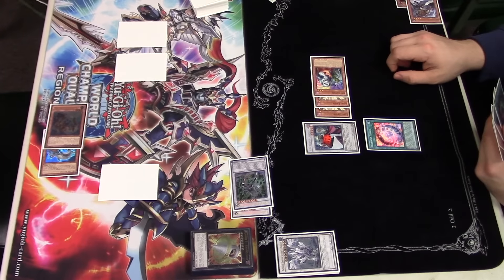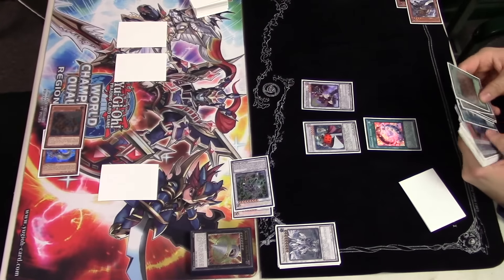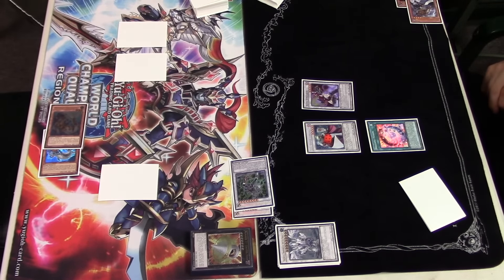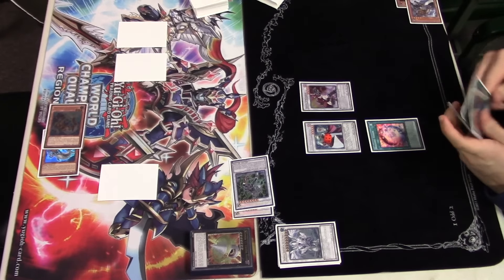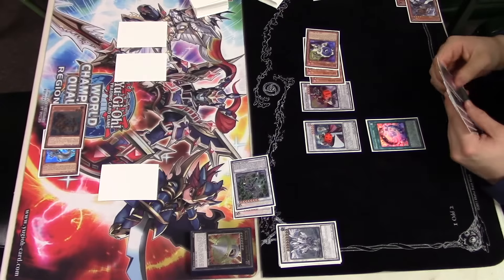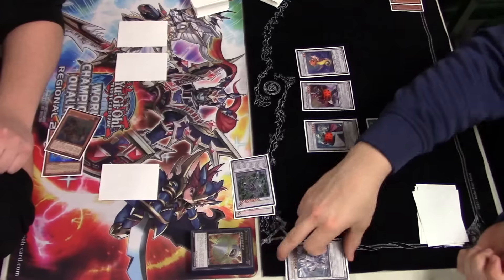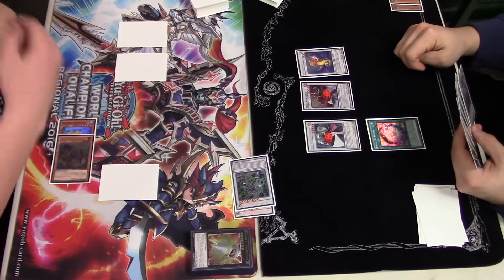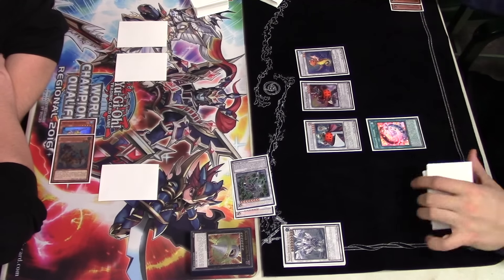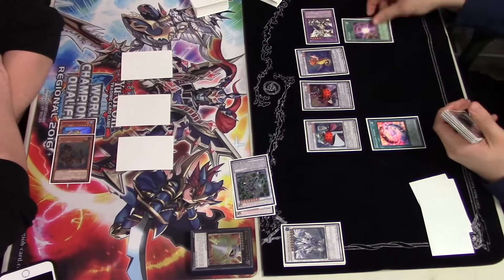We've got double Level Eater and Mizuki bringing out Unizombie — Unizombie being once per turn, so obviously you can't activate its effect again. Eating down the levels of Librarian, he now has Cell Synchron on board. Cell Synchron is going to send Jet Synchron to increase its level to level six, making it a Level Eater target, then bringing back double Level Eater to bring it down to five, then down to four with Jet Synchron.